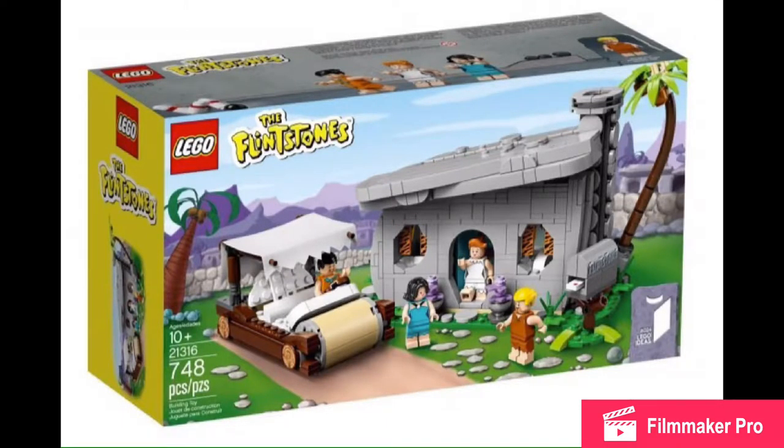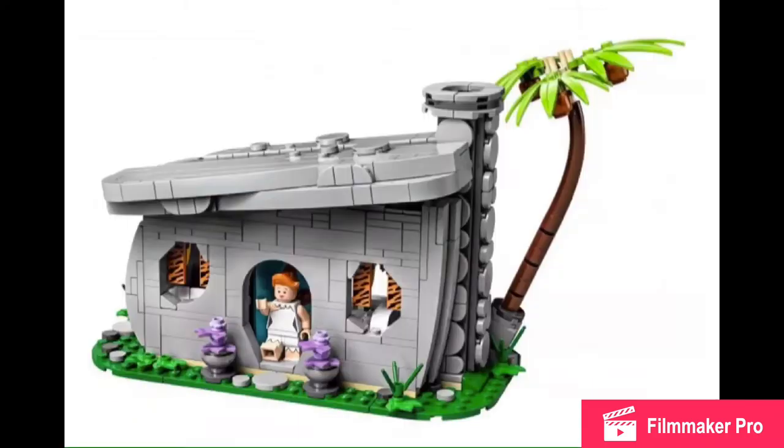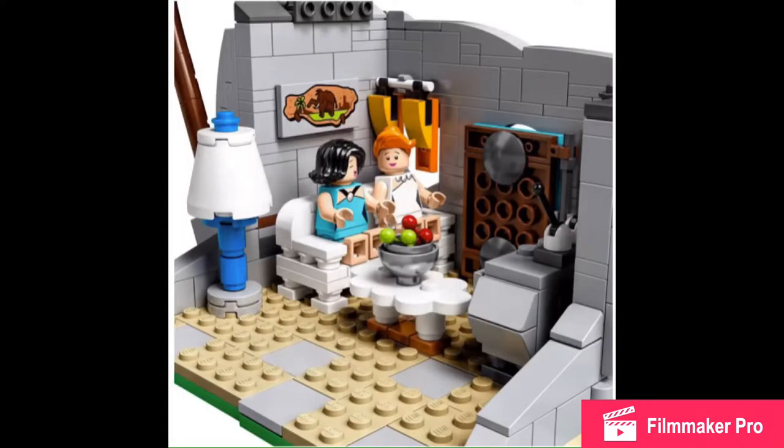So here's the box, and this set should cost $60, which I think is pretty good. You get the roof which removes and all that, and we'll talk about the car at the end, but I think they nailed the building or the house pretty well — the slanted roof. And then you use one of the cloud stands for the table.